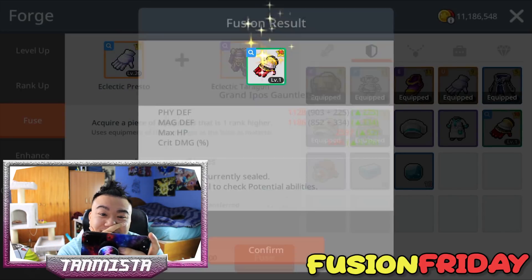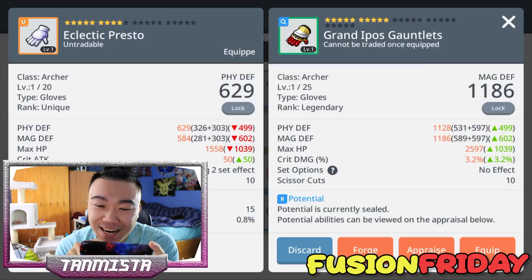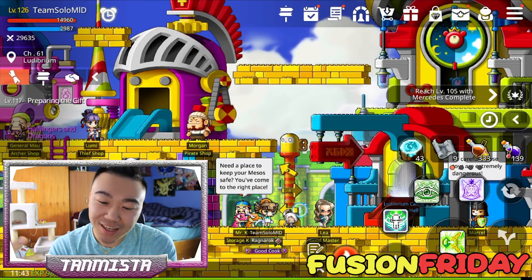Oh! Man! Man! What is going on?! This is lit! I got a Grand Eye Pose — that is genuinely lit! Oh my god, what is going on with my luck today? Beautiful! Just calling out everything today. I told you already — I was feeling lucky and I got it all!